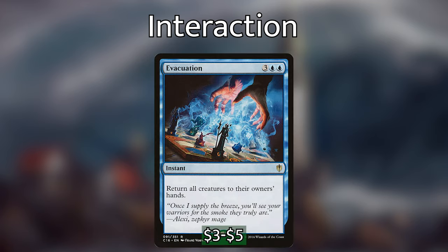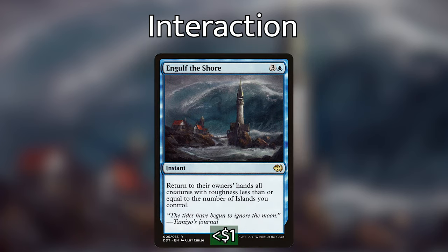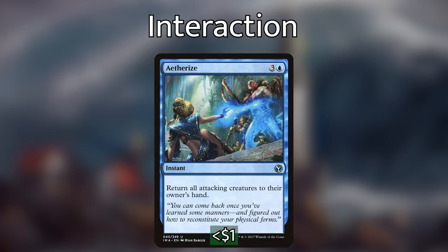For clearing up the board, we've got Evacuation, which returns all creatures to their owner's hand at instant speed. We're not playing many creatures, so this doesn't affect us much, and Bruvac only costs three mana to recast. We're also playing Aether Spouts, which at instant speed puts all attacking creatures on top or bottom of their owner's library — removing threats and putting them far away. We have Engulf the Shore, which for four mana returns all creatures with toughness less than or equal to our island count. Finally, Aether Gale returns all attacking creatures to their owner's hand — it bounces everything back and destroys any tokens.